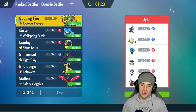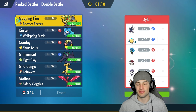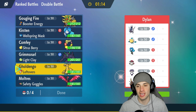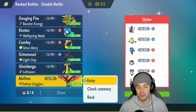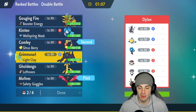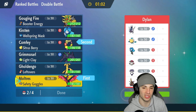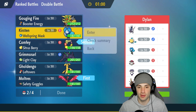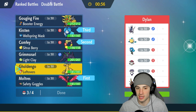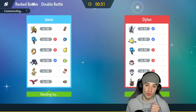Final match and I feel like we're going to struggle — up against an Archaludon team. Archaludon is phenomenal, especially in rain with so many resistances. Leading with Moltres and Confi, trying to set up. They could lead the rain squad which could be an issue. Ogre Pon is always solid. Going Moltres, Confi, Ogre Pon, and Goldenglow in the back.